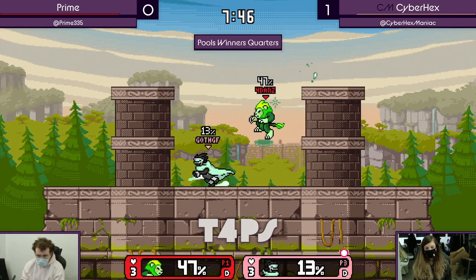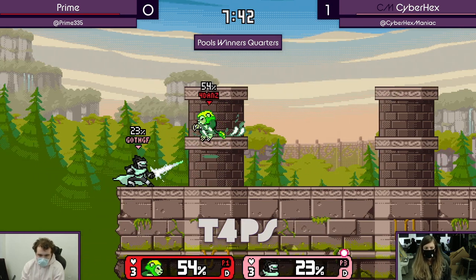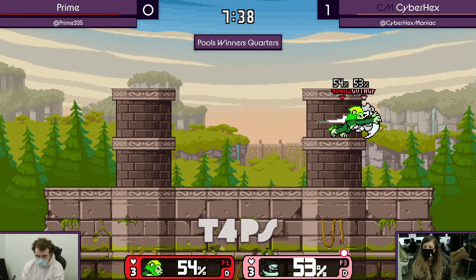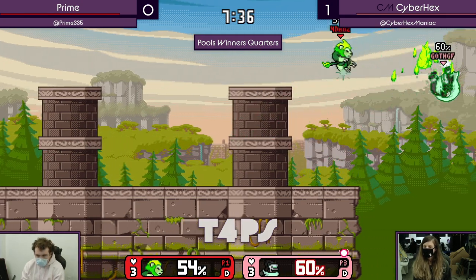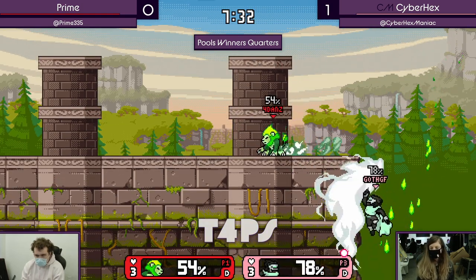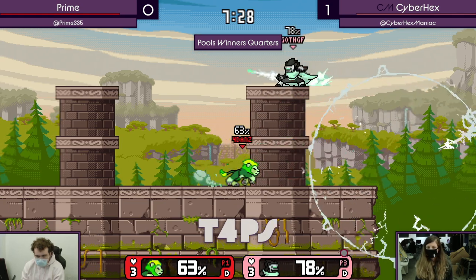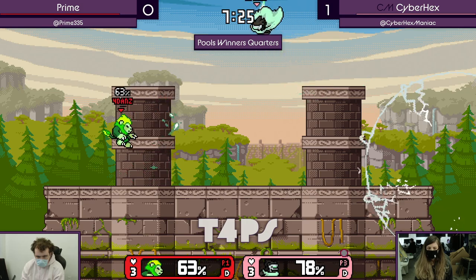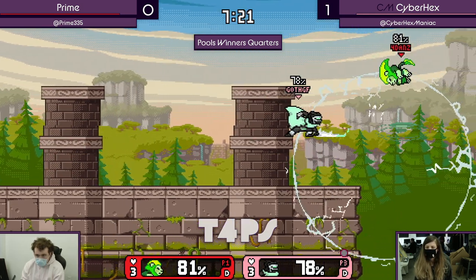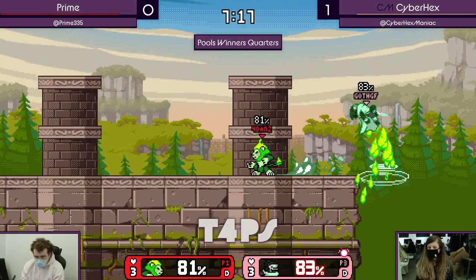Getting something started. It looks like Prime is still trying to kind of force their way out of these situations by just like Tekken-play Shine. Cyber Hex is facing it a bit better now. Big edgeguard opportunity. Not dead, though. That could've been a second fair. I feel like, yeah. I've seen that many, many times. Really — oh, how did that miss? I can't believe that wasn't a pitcher.